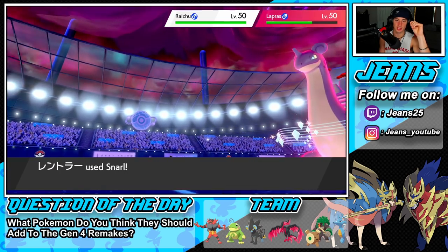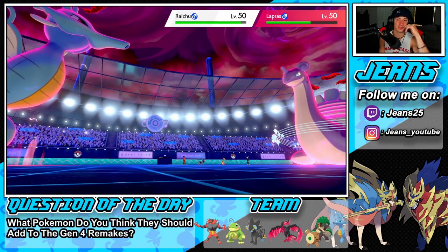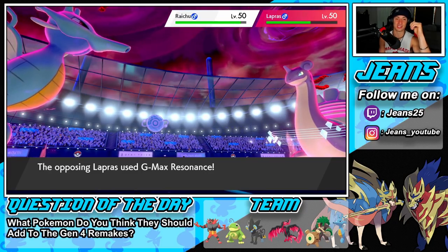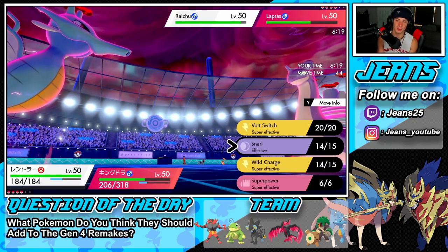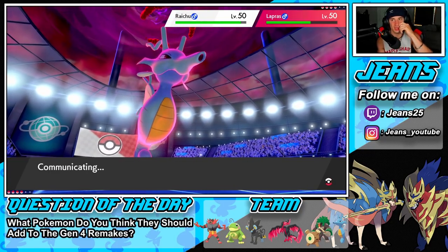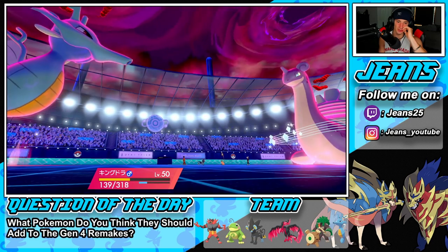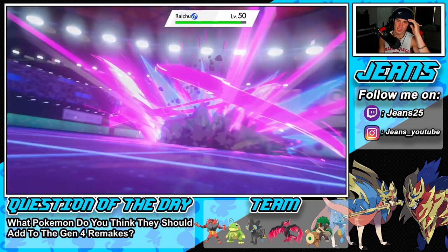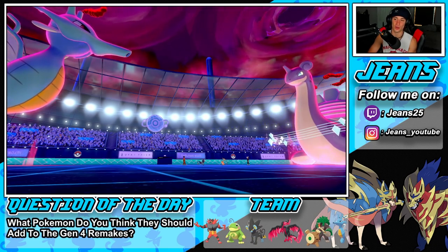Max Guard blocks the G-Max Resonance — huge turn for us. I'm going to Snarl again and Warmwind to finish off the Raichu. Thunderbolt comes out, we eat the Resonance. We do outspeed the Raichu so we can get off the Snarl again — this thing is going to be minus two Special Attack and we'll be able to eat up another turn with my Kingdra.